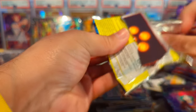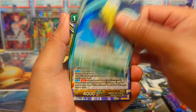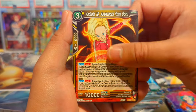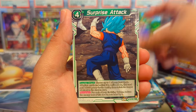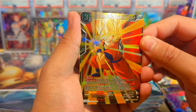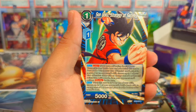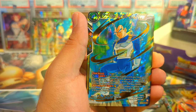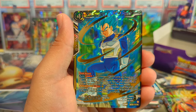I want to pull at least one Secret Rare per set — I've pretty much done that for the most part. Critical Blow and Wild Resurgence were kind of crazy; we pulled so many Secret Rares out of those. But nothing in this latest set. We do have another hit here — Sun Goku Survival Start, Sun Goku Strategy of Sacrifice, and a Super Saiyan Blue Vegeta SR.